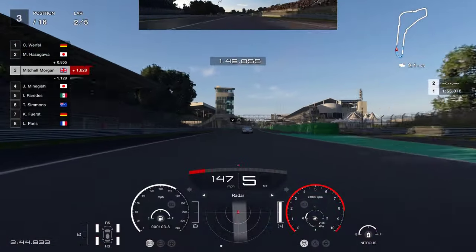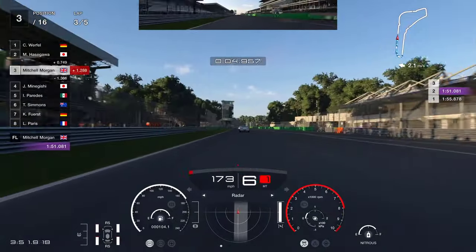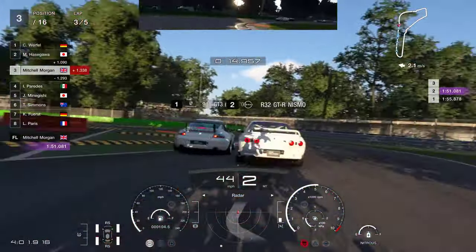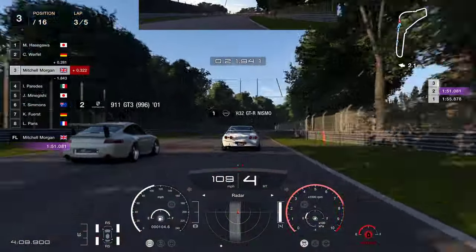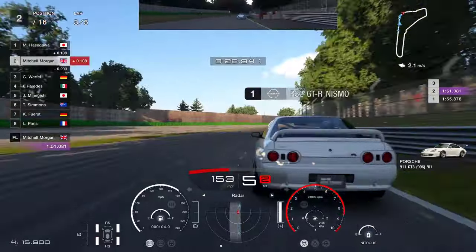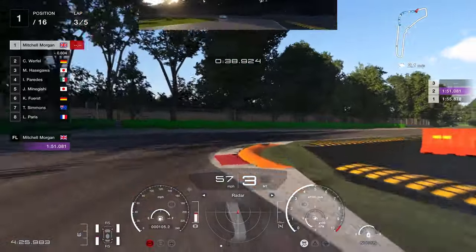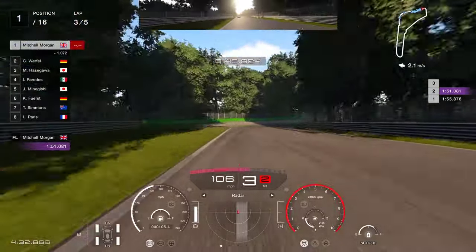Coming up to start lap three of five, I'm just trying to slipstream the car in front, whilst bearing in mind I'll be over to the left looking for that 200-metre board. As soon as you hit that, bury the brake pedal and go down through the gears — first gear to get it slowed and rotated. You can see how much kerb I'm taking on the way in and out. You can actually get through that chicane really, really quickly if you do it that way.